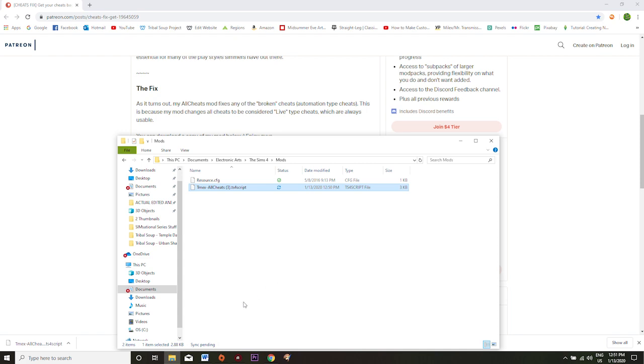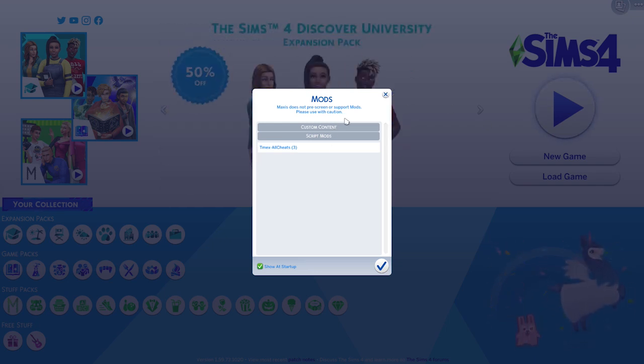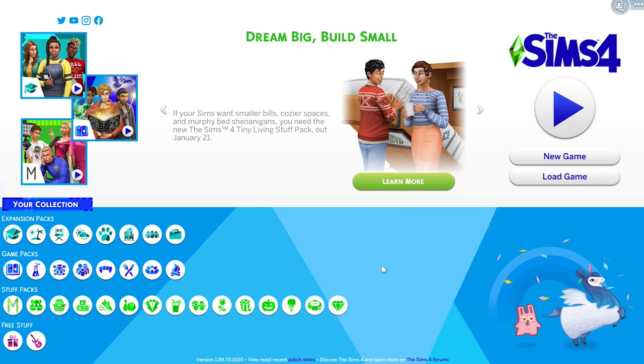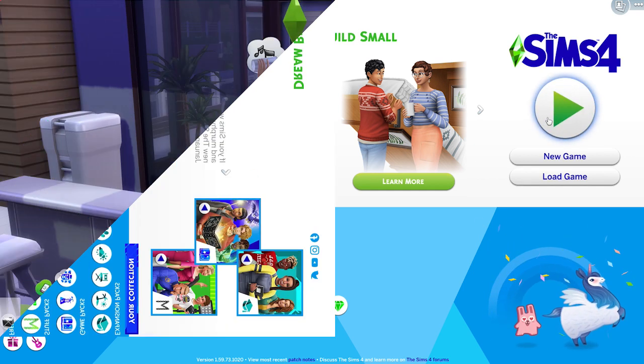Now that I've got my game turned back on, the first thing I see is a little window that doesn't usually pop up. This is basically just telling us that these are all the mods or custom content we've successfully put into the game. I'm going to click the checkmark to acknowledge it and then go into the actual game.